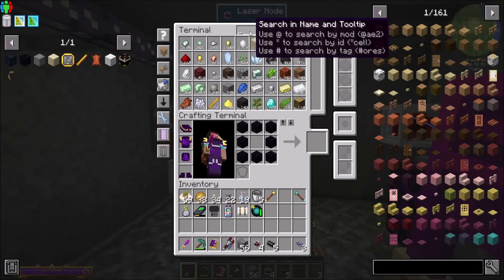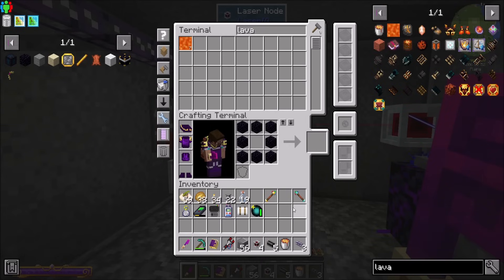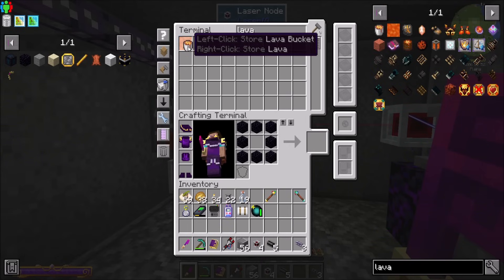Now we have access to lava, and the cool thing about that is I should be able to shift-click it or something. If there are buckets in the AE system, when you shift-click your thing, you should be cool. Left-click to store lava bucket, right-click to store lava.